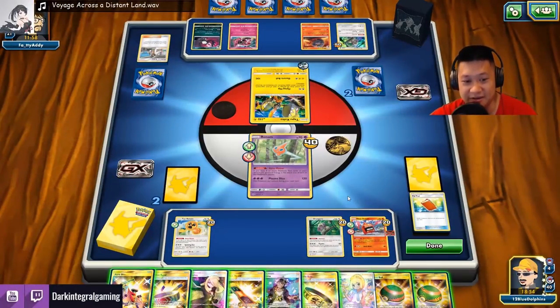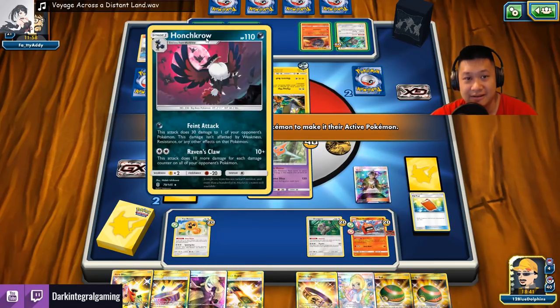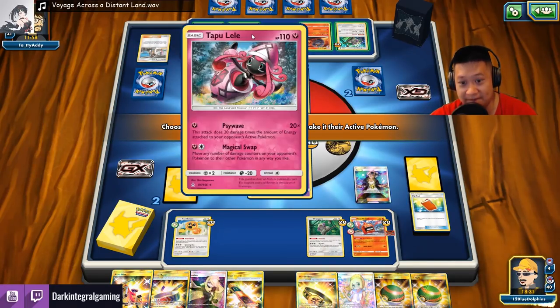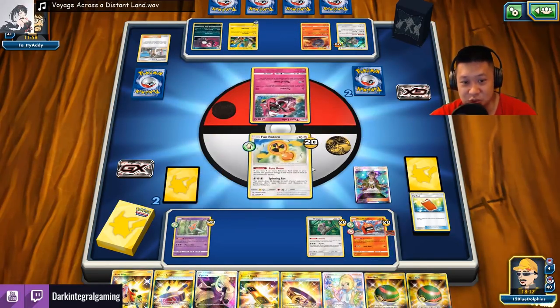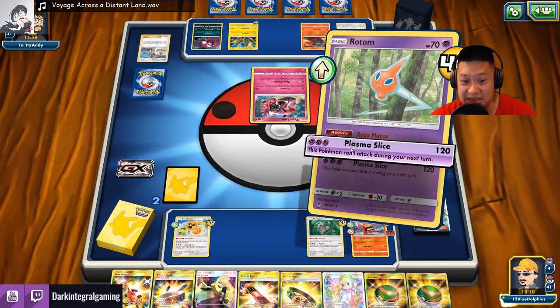Guzma, come back again — there we go buddy! It's between one of you. Honchkrow would actually kill me. Actually a lot of these two Pokémon — both of them can kill me now. But this one can really really kill me. This one — if I attack again, the Magical Swap might finish the game off for me. So I'll pull this. Send the Rotom out. Now we close the gap pretty hard.